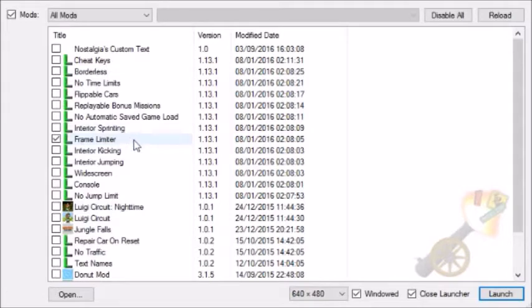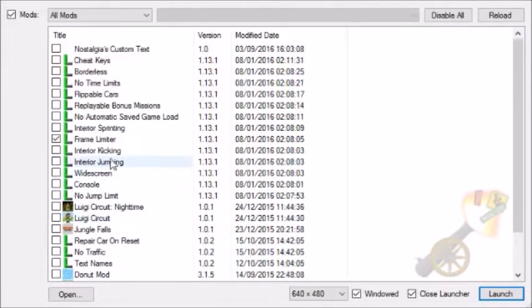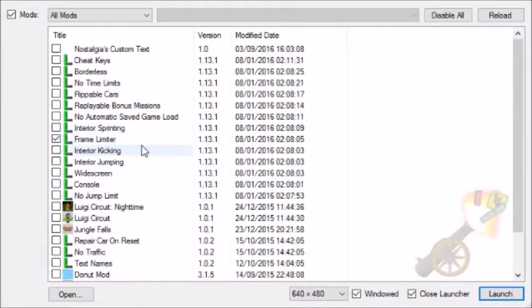Because the way it works is, if you're doing a run of the game and you want to submit it to the speedrun.com leaderboards, you must have no mods apart from the frame limiter on. If you have any mods at all that aren't the frame limiter, then your run will be rejected. So say you want the speedometer on — that would not be allowed. Any kind of mod that isn't the frame limiter is banned.